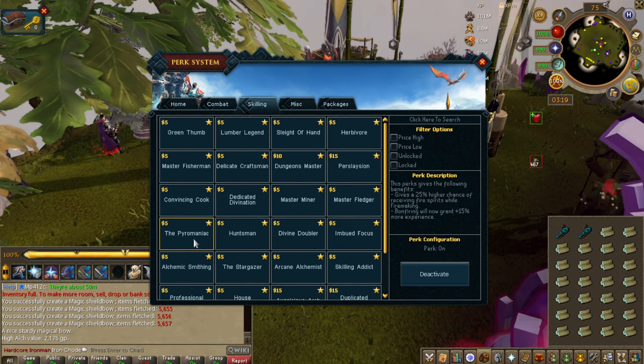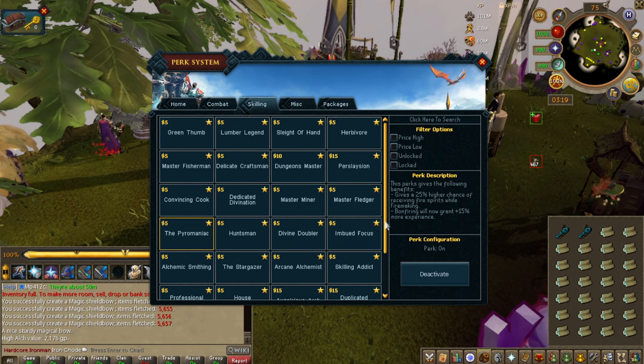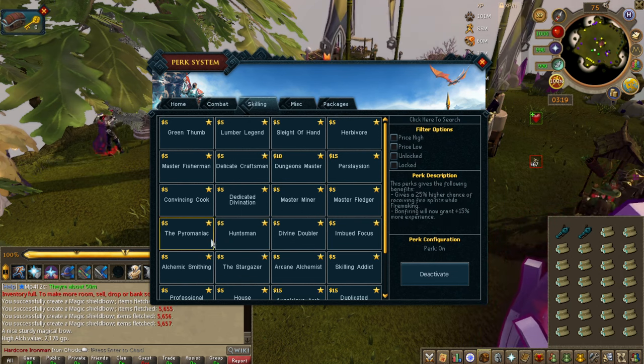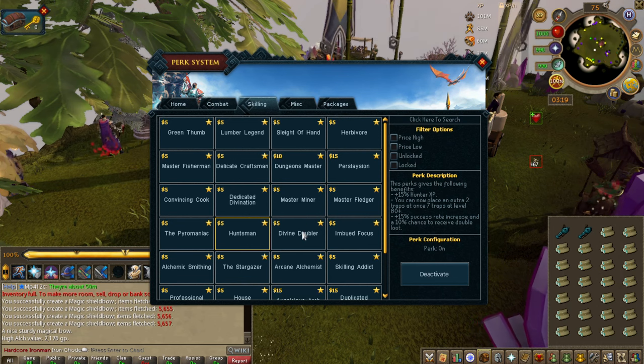Pyromaniac — the bonfire will grant 15% more experience. Not that big of a deal. Huntsman — this used to be a much better perk but we had to scale it down. Hunter — not that big of a deal. I personally hate hunter and I think you should only do it with divine locations, but that's my personal opinion.